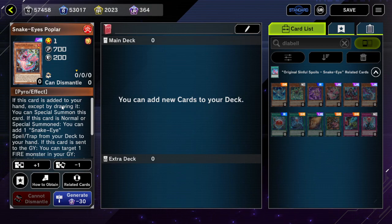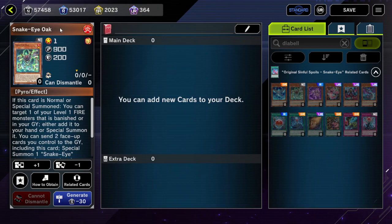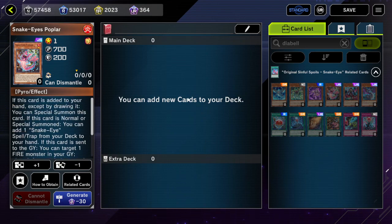The only one you really don't want to draw is probably Poplar — but it's honestly not that bad to draw, because you can just send Poplar from hand for Diabelstar's cost and then summon it back later with Oak, and that will trigger Poplar to search anyway without wasting your normal summon on it.